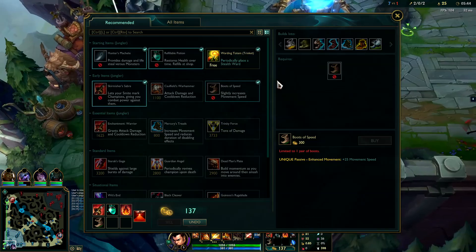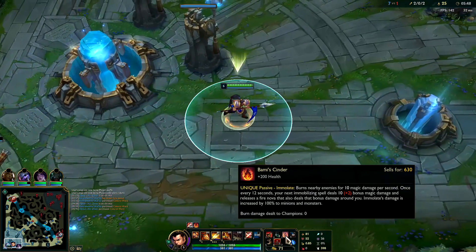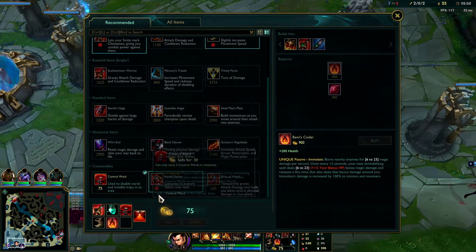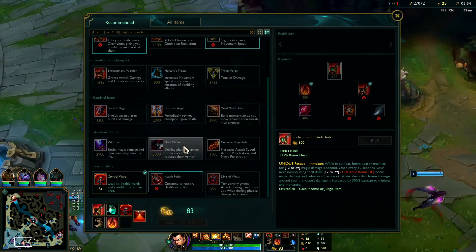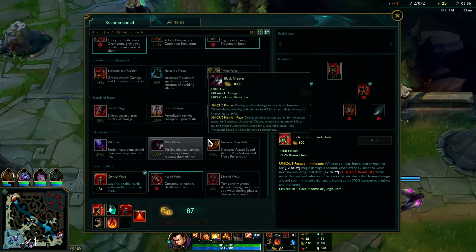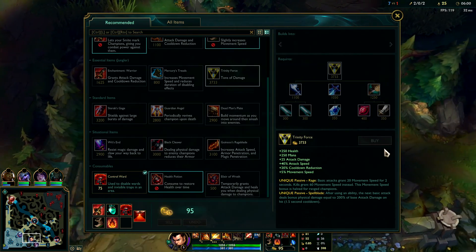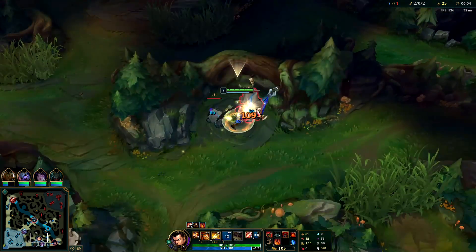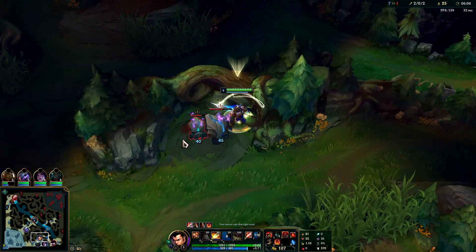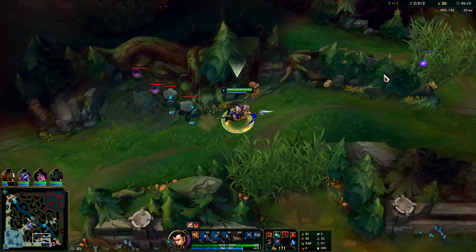Going to go Red Smite. On your first back you're looking for Red Smite and if you can afford it also grab Boots and a pink ward. Then build straight into Cinderhulk — it'll be really strong. After Cinderhulk typically it's going to be Black Cleaver, Dead Man's Plate, or Sterak's Gage as your next item. You really don't go Trinity Force on Xin Zhao unless you're super far ahead, especially if you're going Cinderhulk — Trinity Force is kind of mad, I wouldn't recommend it.